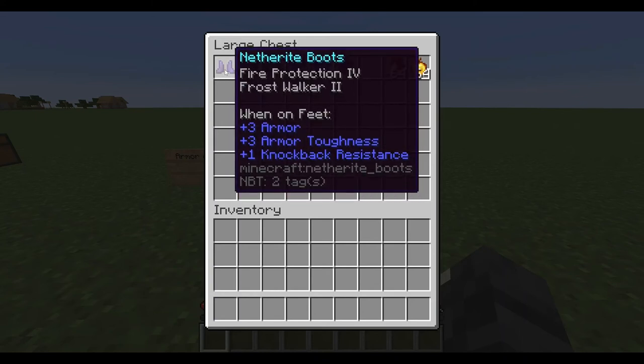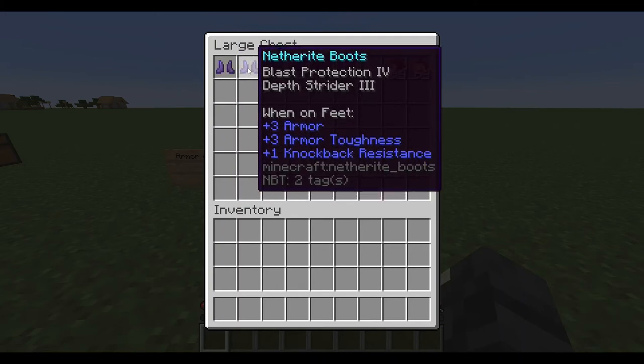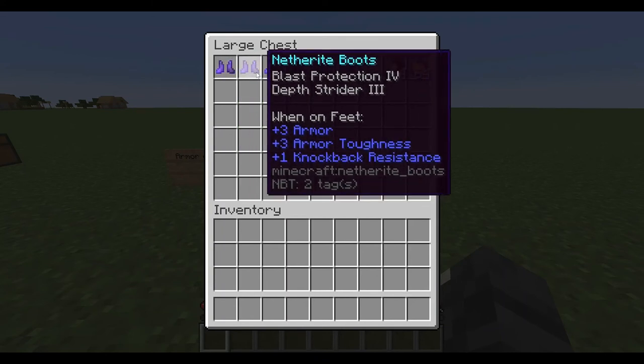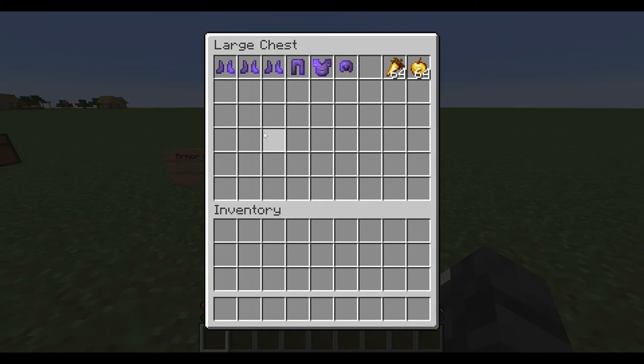I would have fire protection boots, blast protection boots, and protection boots. Boots because they can have frost walker or depth strider so you have multiple options. Also they don't have a lot of armor rating, so if you miss-click or something you don't lose that much armor.